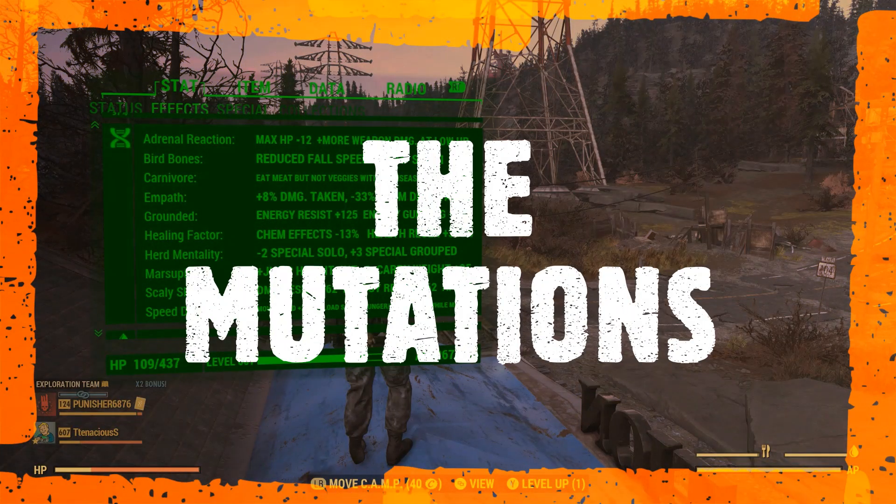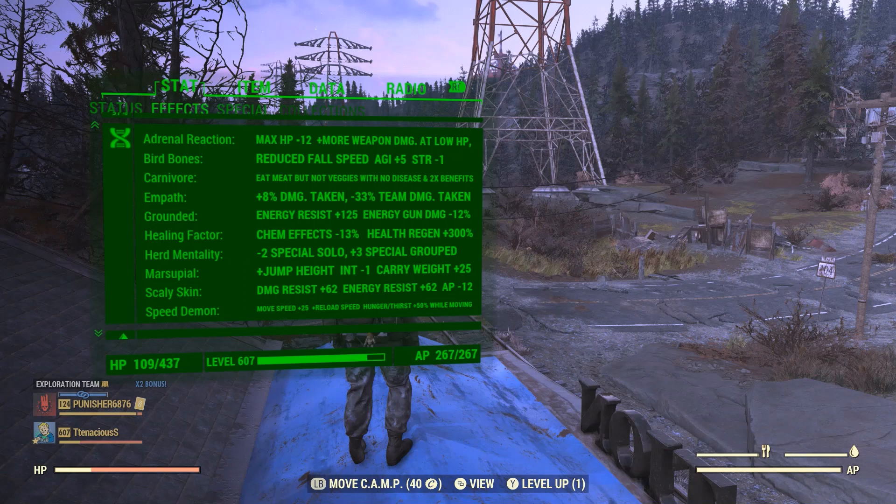Now let's look at the mutations, because these play a massive part in the build. We've got Adrenal Reaction for extra weapon damage at low health, Bird Bones for a softer landing when jetpacking and a boost to AP, Carnivore, Empath to add even more tankiness when on a team with other Empaths, Grounded for tankiness against energy, Healing Factor to auto-heal after combat, Herd Mentality to boost all specials — and this works even if you're on a public team on your own. Marsupial, Scaly Skin for extra tankiness against ballistic and energy, and Speed Demon to move and reload quicker.